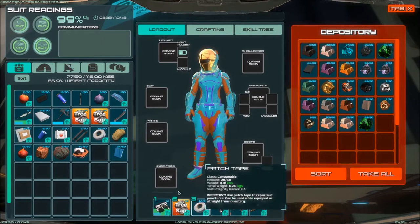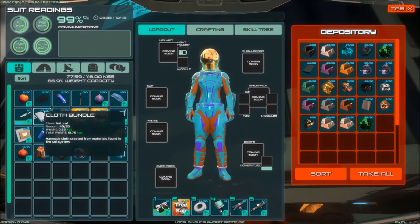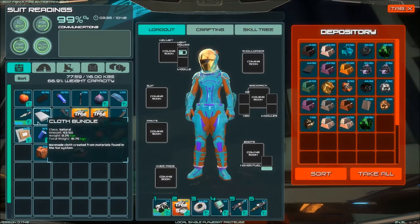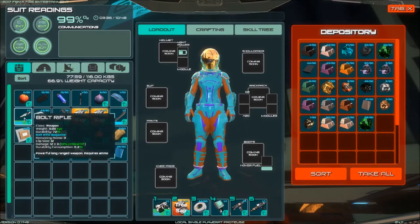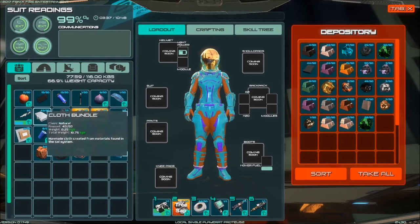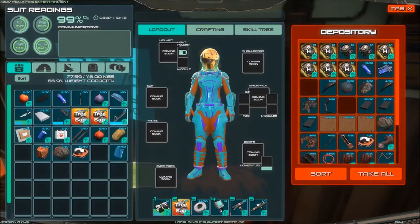I've got patch tape and patch tape — I can save a slot right there. I've got all this cloth. Something's weighing me down pretty severely. I've got 77 kilos and I've not even filled up four rows of the thing. Maybe it is the cloth. How much does it weigh overall? 10.75 kilos — yeah, we should leave that behind.